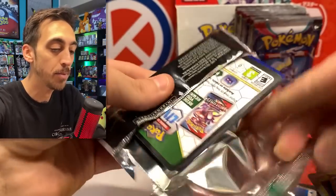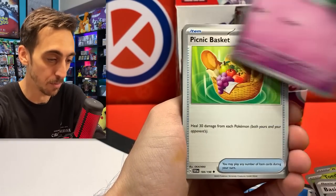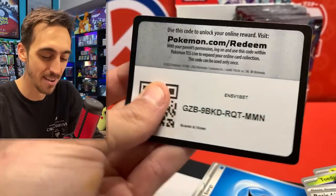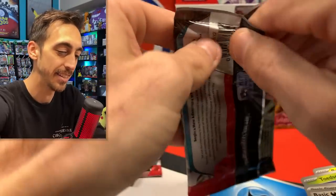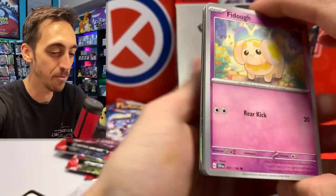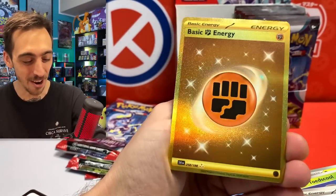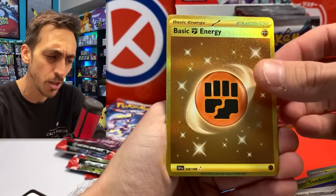Let's keep it going here — just a couple of packs left from the left side. So far I'd say this booster box is pretty decent compared to other main set booster boxes, but I feel like there should still be a nice big pull hiding in here somewhere. We've got Pineco and Meridon — Coridon and then Meridon back to back. I always have to make sure I didn't accidentally slip a pack behind the back of the box. We've got Heracross, Defiance Band, Le Chonk, and there we go — Gold Fighting Energy! I pulled the electric one already, got the gold one in here.